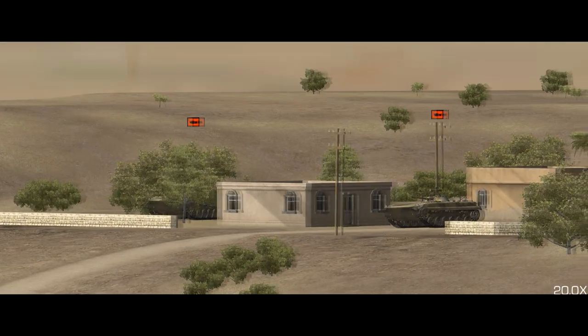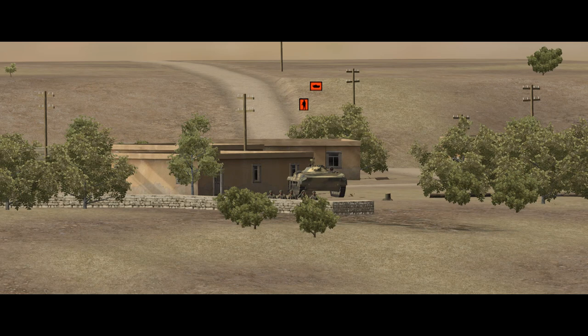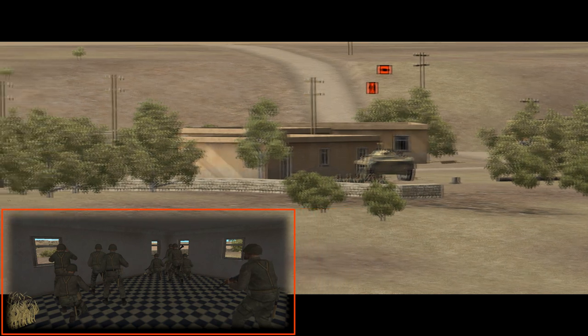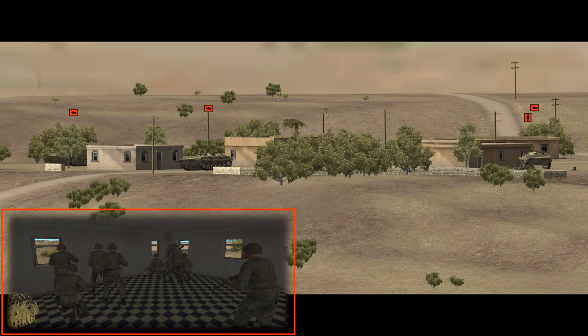Up in the village, we've spotted all three BMPs, which makes sense because they're pretty large, noisy vehicles. But we've only spotted a few Syrian pixel-truppen — the soldiers kneeling behind this wall. The other soldiers in the buildings are much harder to spot, obviously because they're inside, in the shadows, peeking out through the windows.